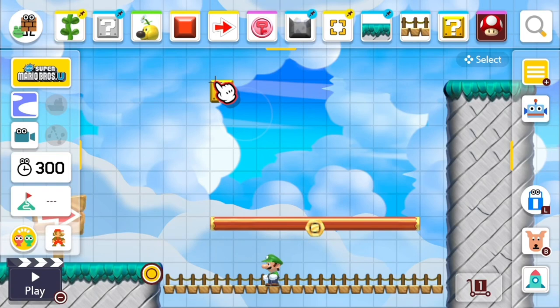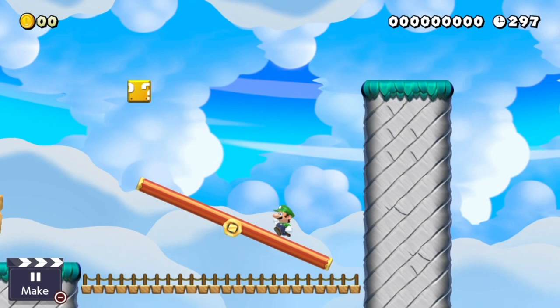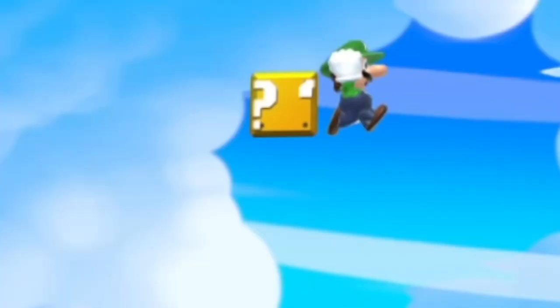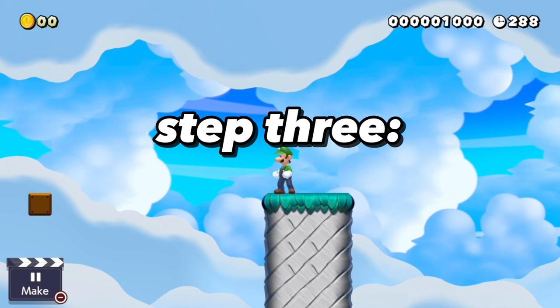If you were them and trekked into a level like this, you wouldn't know what on earth to do. I'm going to create a small challenge here which teaches the player what the course is about. You could add a bridge underneath to catch the players that fall, or add a power-up to aid the player later on. It's up to you.